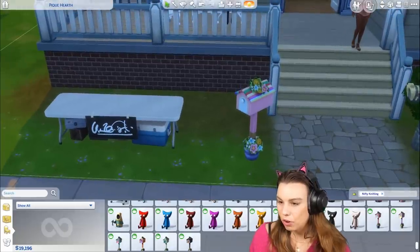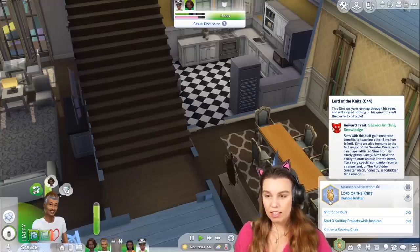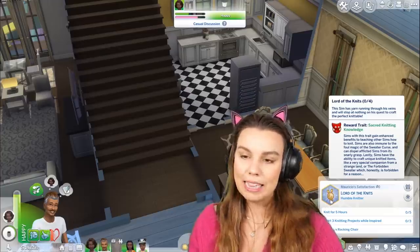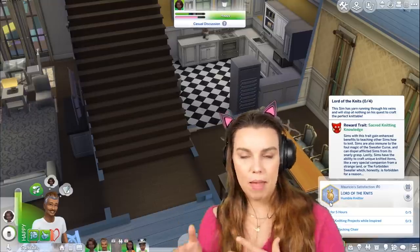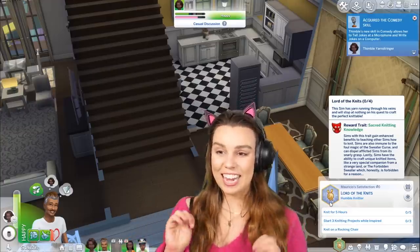For the aspiration Lord of the Knits, the reward trait is the sacred knitting knowledge trait. Sims with this trait gain enhanced benefits to teaching other sims how to knit, are immune to the foul magic of the sweater curse and can dispel afflicted sims from its snarly grasp, and can craft unique knitted items like a very special companion from a strange land or the forbidden sweater. The forbidden sweater — apparently if your married sims are given this sweater, they break up with each other. I'm really excited to test that out!